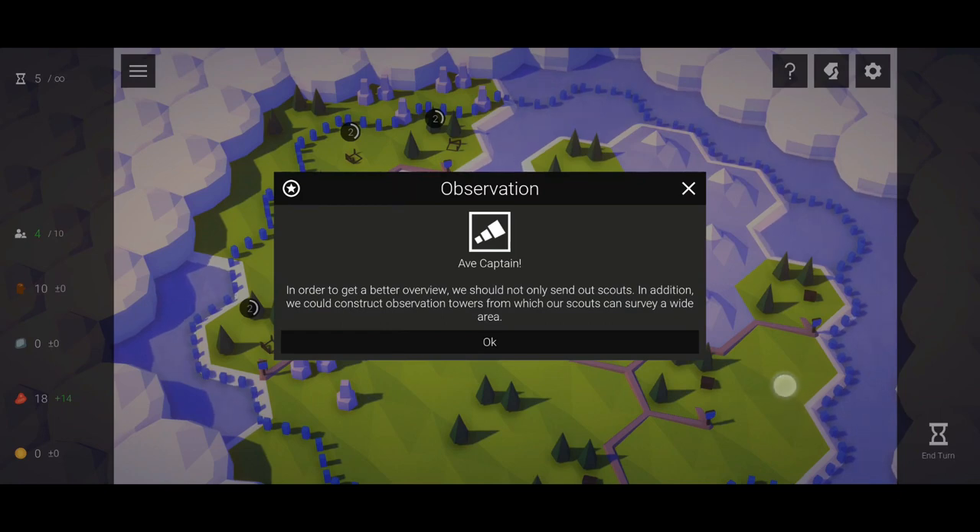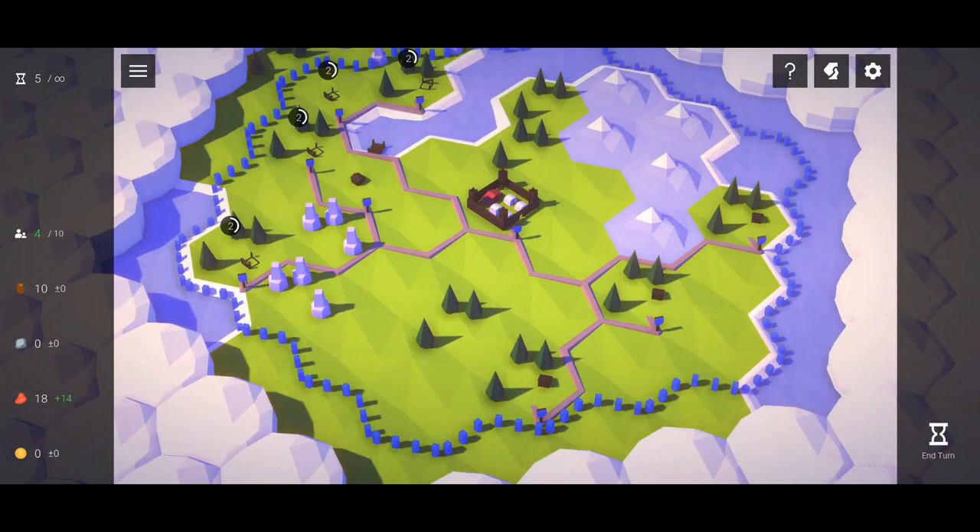Okay, observation. In order to get a better overview, we should not only send out scouts - in addition, we could construct an observation tower. Okay, we'll do that soon.